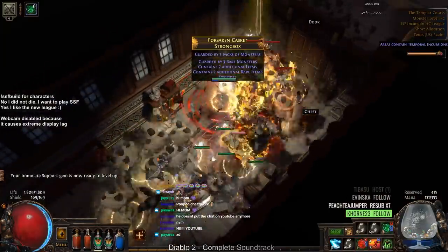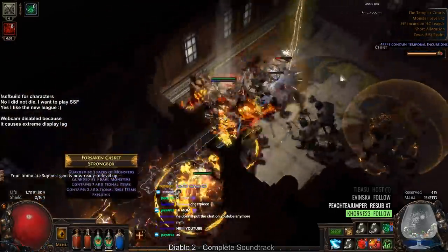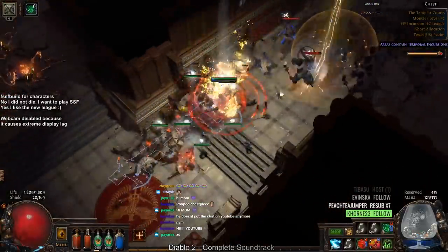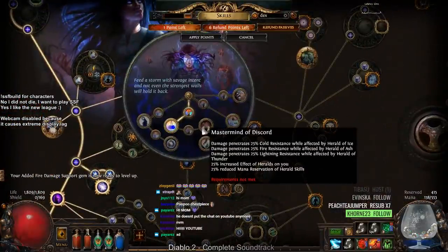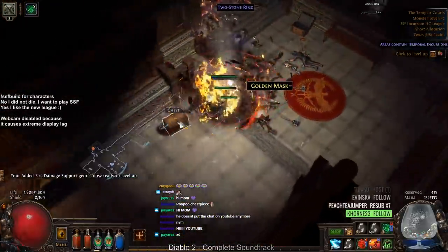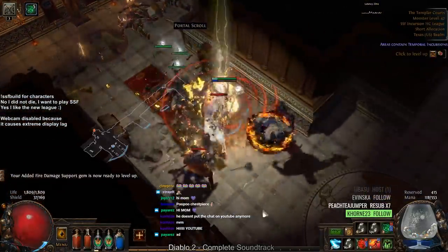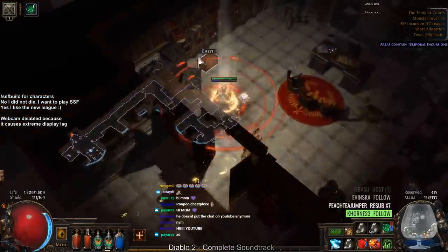Right now I've decided to go towards Purity of Flesh, which is on the left side where Templar is. The reason is that in cruel lab we're going to get our next ascendancy node — Mastermind of Discord. Mastermind of Discord will let us run Hatred with the reservation on the left-hand side, and my mana doesn't really have much of an issue right now, so I'll try to get Hatred on as soon as possible.